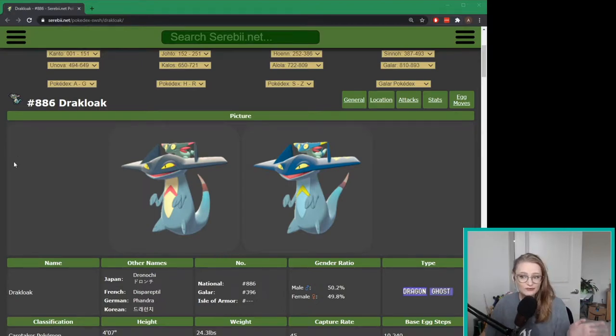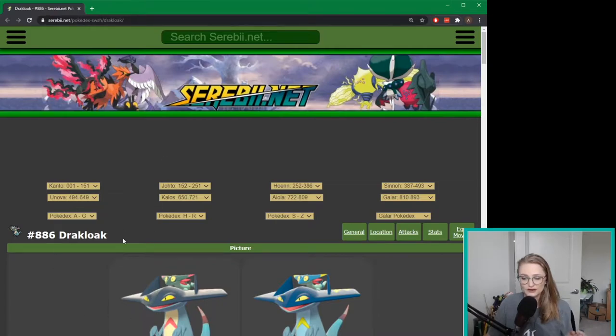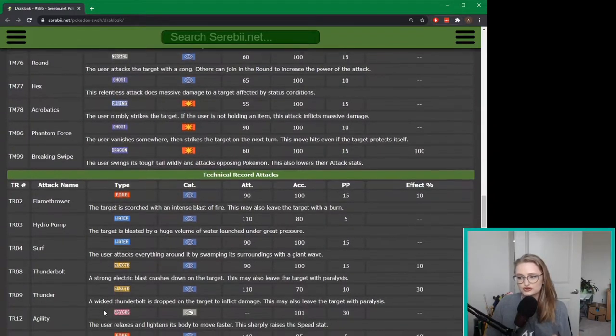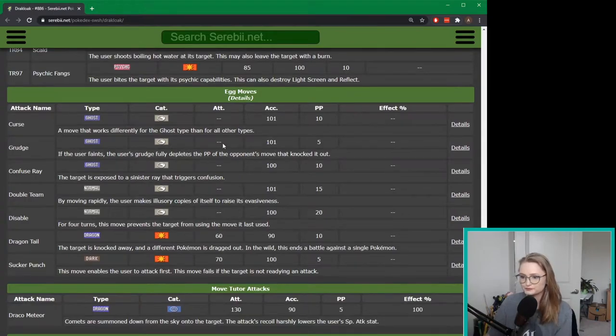The Pokemon I have is a Drakloak for my Mono Ghost Team series 6. I'm on Cerebee right now looking at the Pokemon. If I scroll all the way down to the bottom you can see all of the moves that Drakloak only gets as an egg move. The move I want to put on my Drakloak is Dragontail, right here.